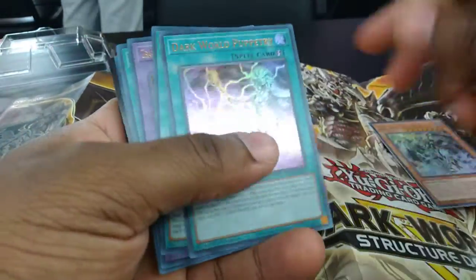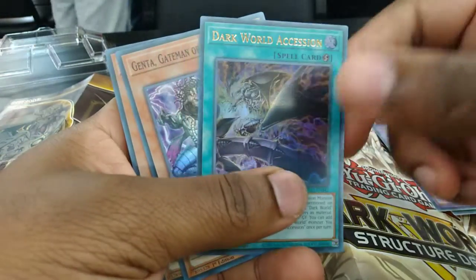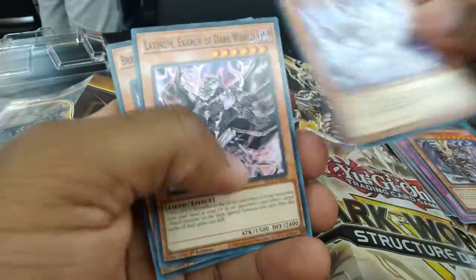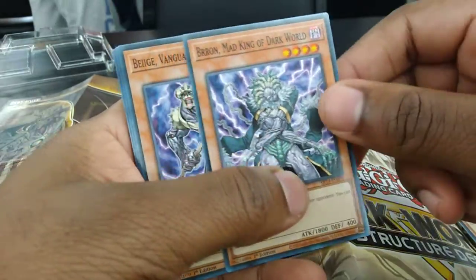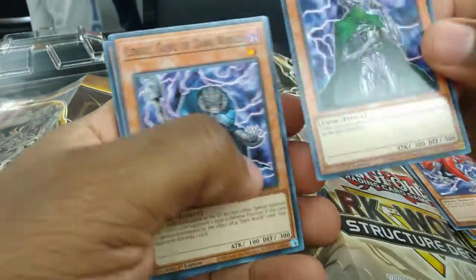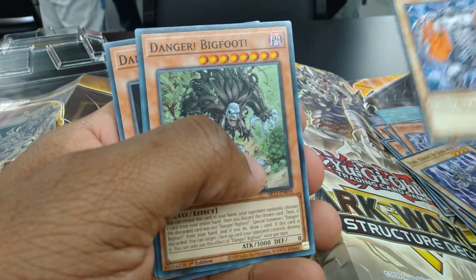Rainbow, Dark World Puppetry, Dark World Archives, Grapha Overlord of the Dark World, Dark World Ascension, Genta, Pearl, Dark World Punishment, Rainbow, Lucent, Latinum, Gold, Silver, Bron, Beach, Brow, Kaki, Scar, Bren, Cerule, Zire, Renge. Some Danger Monsters come into play, nice.